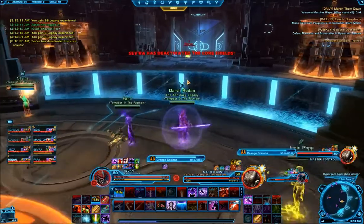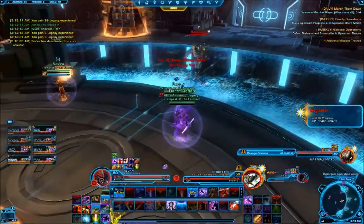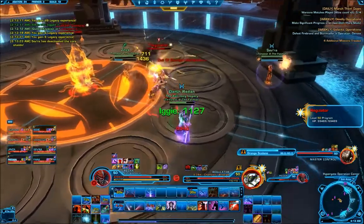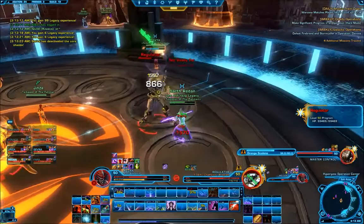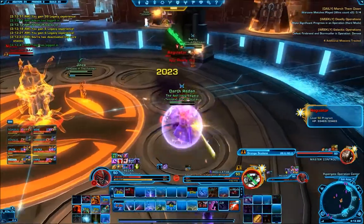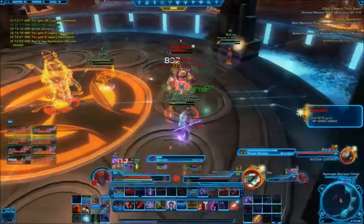The ranged blue DPS needs to kill his sphere as soon as he sees the blue melee DPS claim his, so that both have the blue obtuse debuff. Split the two orange DPSers to north and south cores, giving one a tank and the other a healer to support their DPS. Upon killing the cores for the blue cycle, the orange cycle comes into play and the orange DPS team starts their show. Whenever the orange ranged DPS has time, he needs to kill his sphere and claim his obtuse debuff.